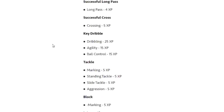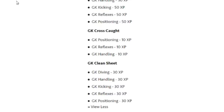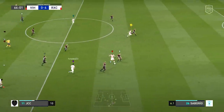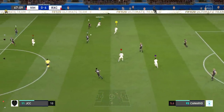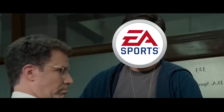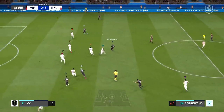The link to this document is in the description, and you can send this video to your mates if they need help understanding how to level. Making just one tackle will see your marking increase by 5 XP, with standing tackle, slide tackle, and aggression also going up. If you're a goalkeeper and you get a clean sheet, that's quite a lot of XP — diving, handling, kicking, reflexes, and positioning all increase. It's actually decent from EA to have this levelling system in place, and I like that you get rewarded for being a better player on the pitch.